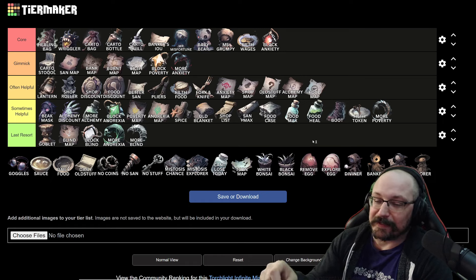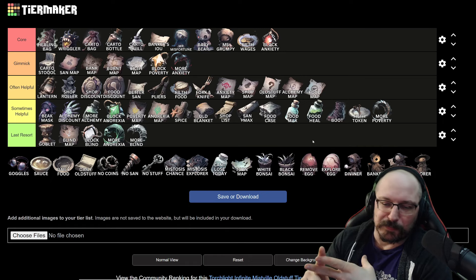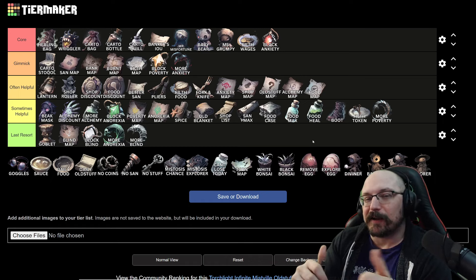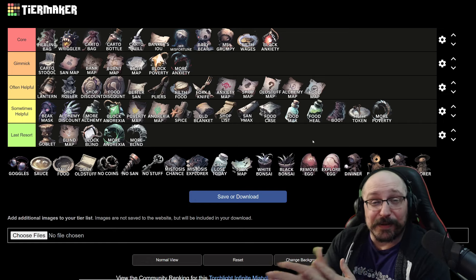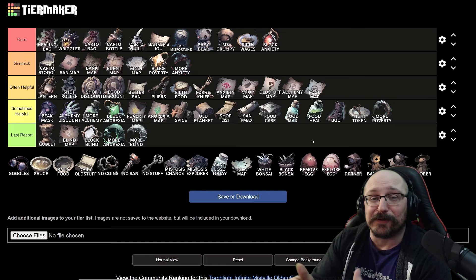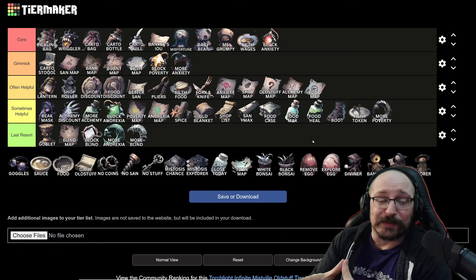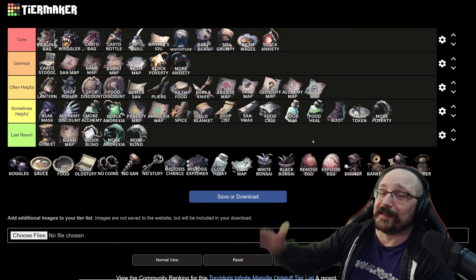Last up we have the dolls — these are completely random. I think there's a viner, the explorer, and the banker. These guys just get a random event that will give you a random one of these. I've done Mistville a whole bunch and haven't even gotten these yet, so if you get one, that's great. Hopefully this video helped you out and gave you a bit more insight into Mistville. Let me know what you guys think in the comments below. If you guys like the tier list videos, please let me know — I'll put up the template for this in the comments as well. We'll see you guys next time, and thanks for hanging out.